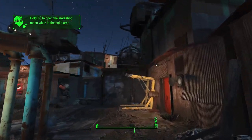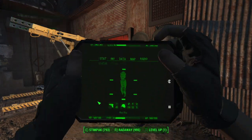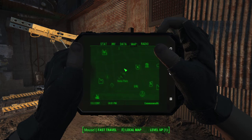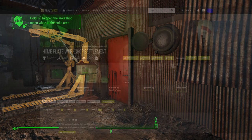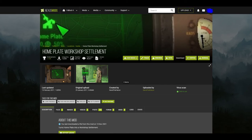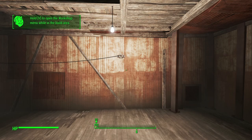Hello everyone, today I will be showing you how to build an enslavement camp inside Homeplate in Fallout 4. To do this build successfully you will need one mod. The mod is called Homeplate Workshop Settlement. It's pretty self-explanatory — it basically just lets you use buildings that you usually wouldn't be able to use when building in Homeplate.